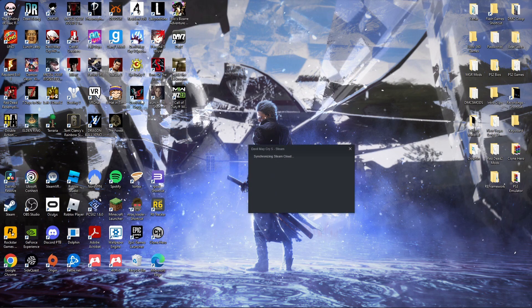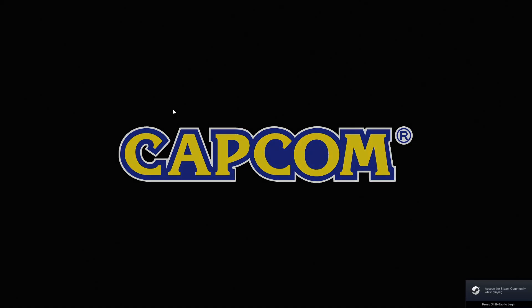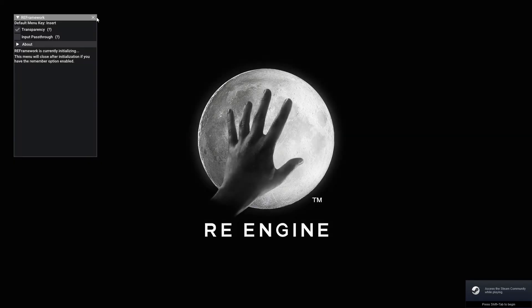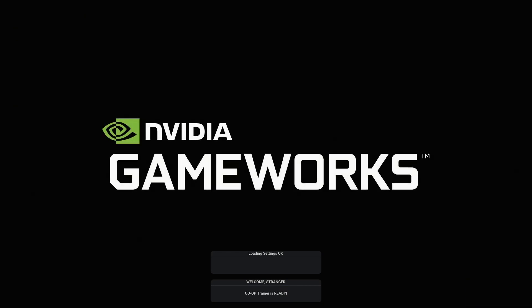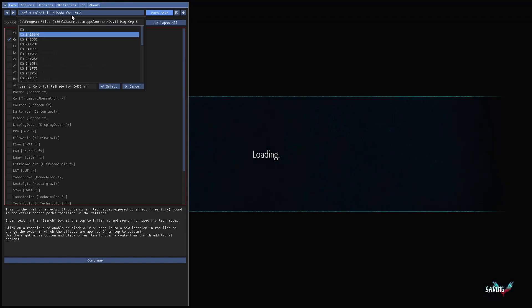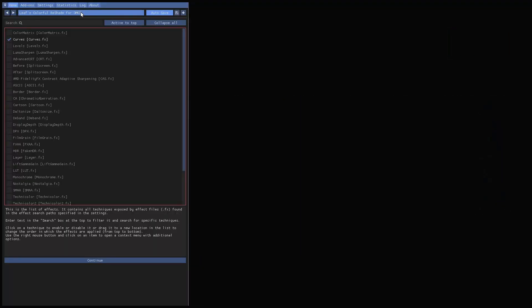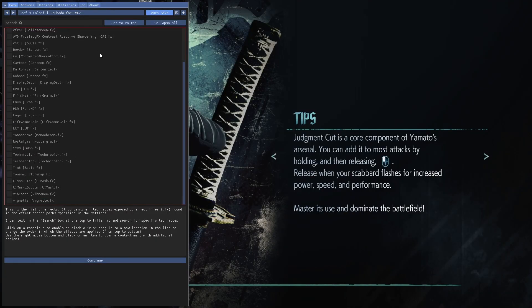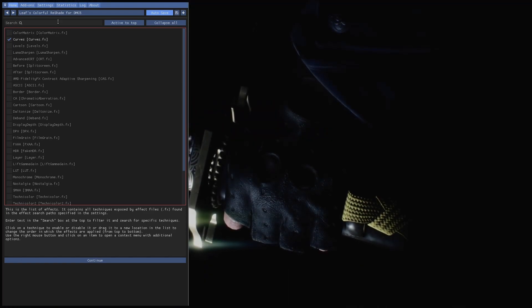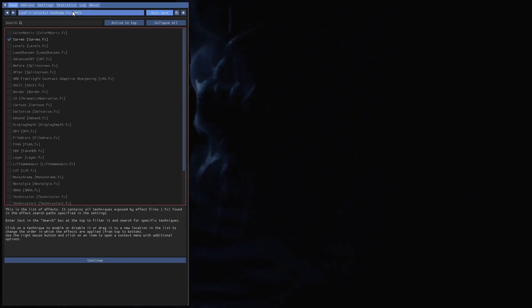All you have to do now is load up the game. Once the game has loaded up, ignore the other mod pop-up — you want to click Home on your keyboard. It should pop up with the preset. It might pop up differently asking if this is the preset you want — just click OK.